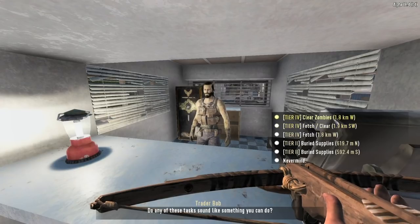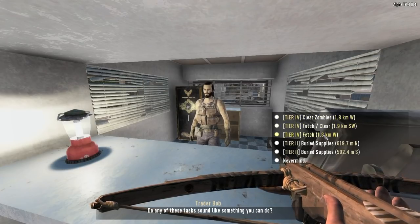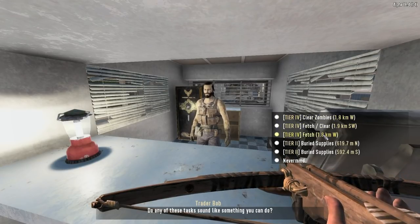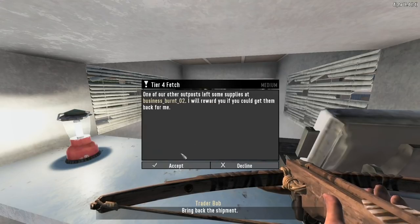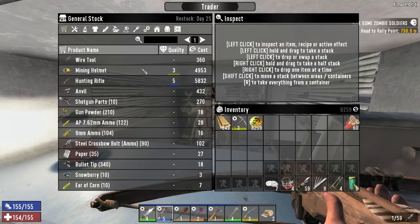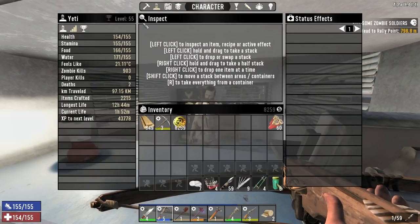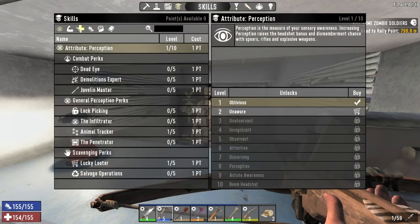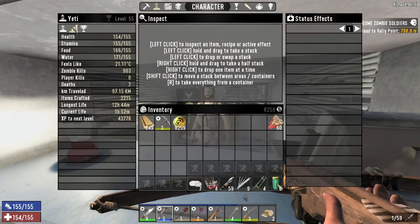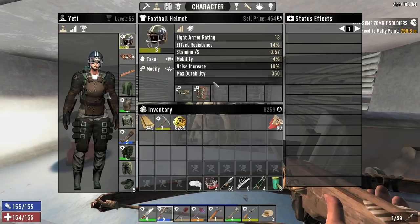There's a tier four quest to the west, just clearing zombies, and also a tier four fetch to the west - I'll do that too. He resets on the 25th. There's a mining helmet which would be cool. What do I have hat-wise? He restocks often, that's right. Oh yeah, football helmet.